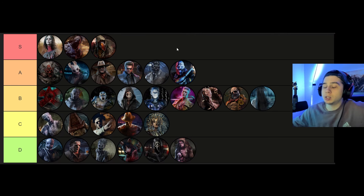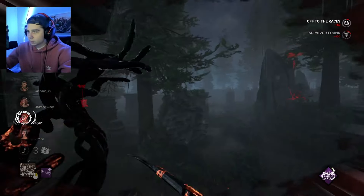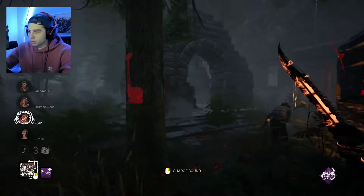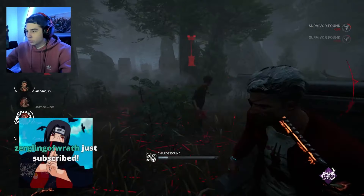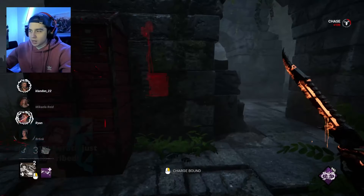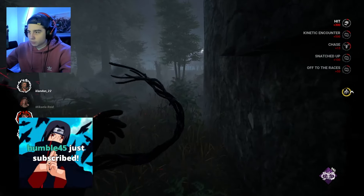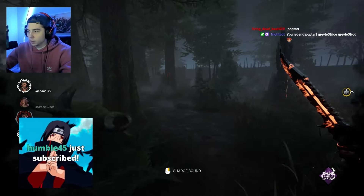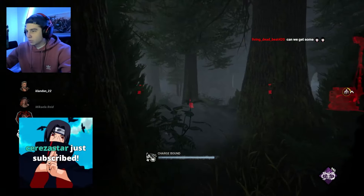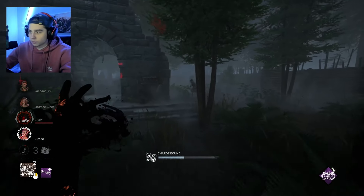Wesker is one of those super high potential characters that is really really fun to get value out of. I love going for those M2-only games and there's a really large variety of add-ons you can use — even weird stuff like the glasses purple add-on to get Undetectable whenever somebody's fully infected. He blends in with a lot of maps because his clothes are so dark — survivors probably think you're a survivor half the time. His power is super fun and he's a really solid killer, so his power has meaningful counterplay based on survivor skill, not just crazy items like EMPs. A tier.